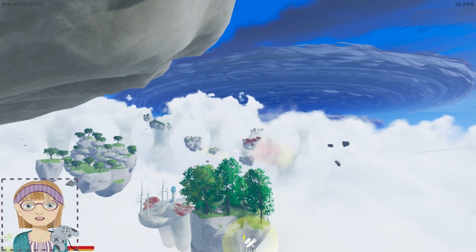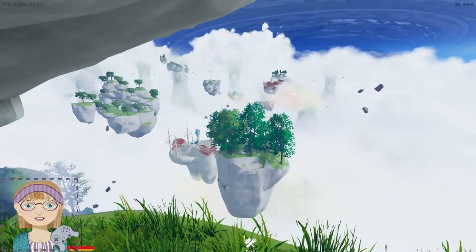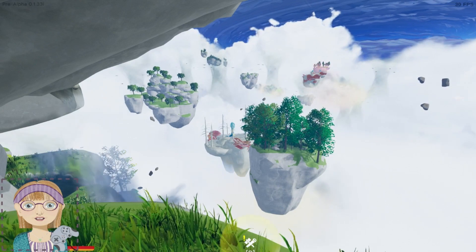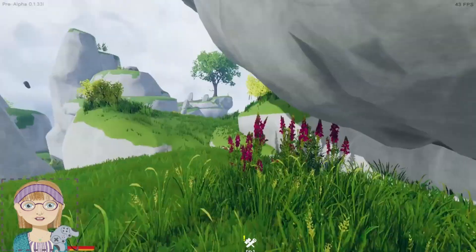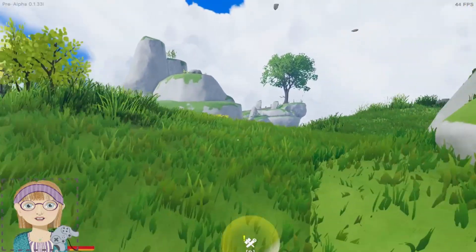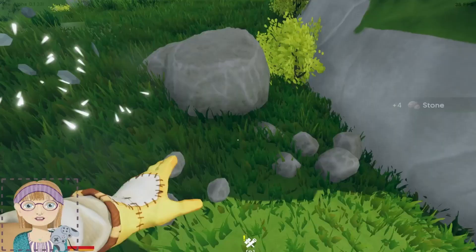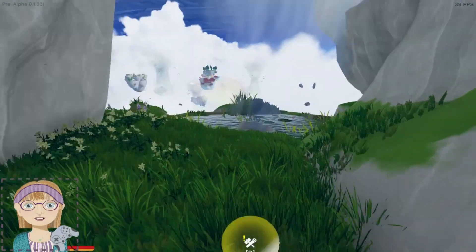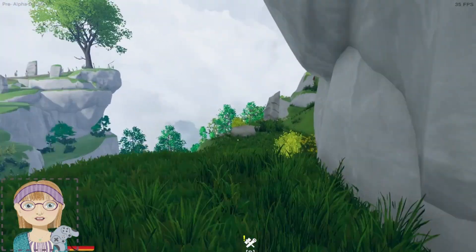You see the nice green islands — those are good healthy islands like this one. But that one over there that looks like it's got some sort of red and blue stuff on it — that is an infected island. Yeah, I'm honestly really liking this one better, and the other one wasn't that bad either.